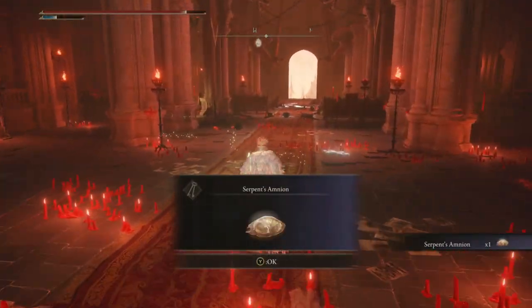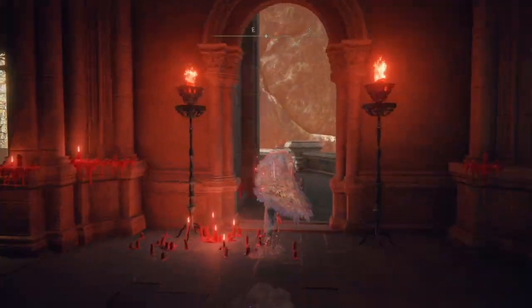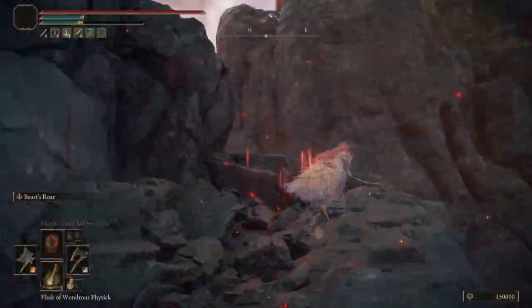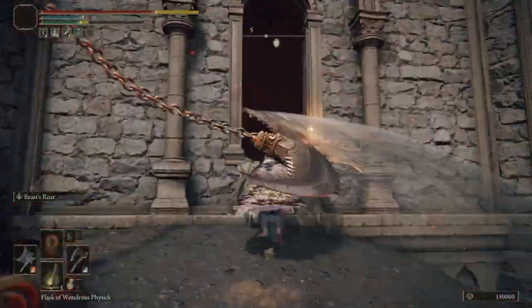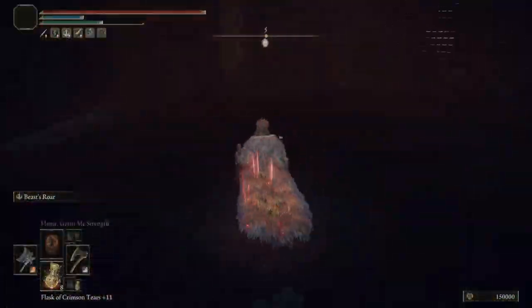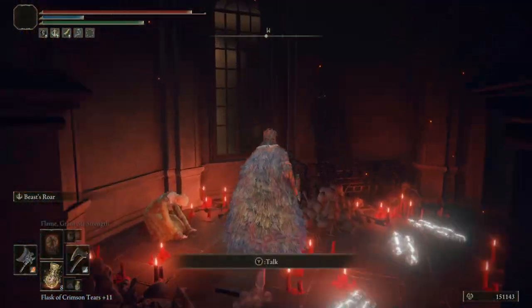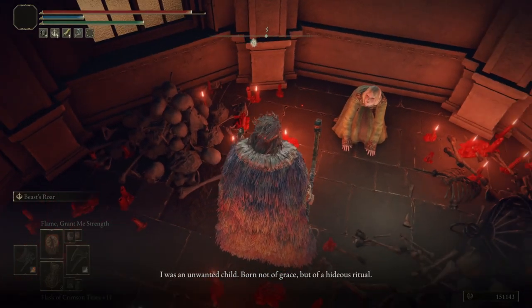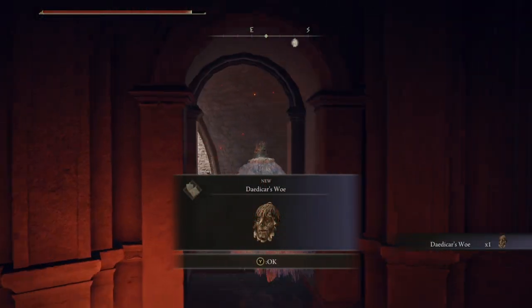Then return to Volcano Manor proper and give this to Rhea. After this, head back to the Temple of Egle once again, then go up the elevator by the Site of Grace to the balcony, jump off the back side and continue through until you reach an elevator there. Bring it down to unlock the shortcut and use it to go back up to drop off just before the top. From here, go at the window and across the short gap in the rocks to find Rhea in her new location. From here, you have three choices — but all three will lead to Rhea disappearing from the game and you receiving this talisman.